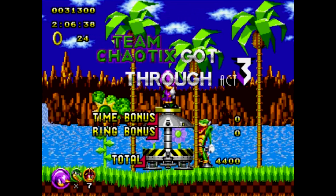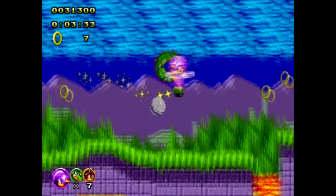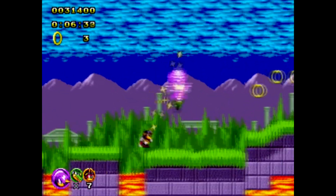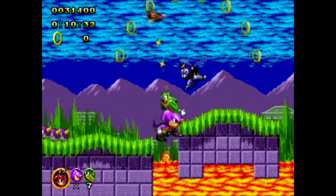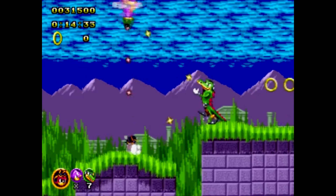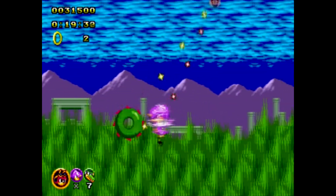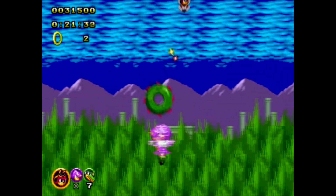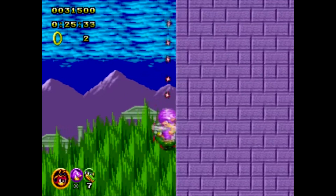Charmy is behind Vector, because that's where he belongs. Cheats! I'll collect the rings first. There. Cheats! Tails cheats at Green Hill!